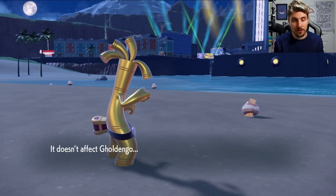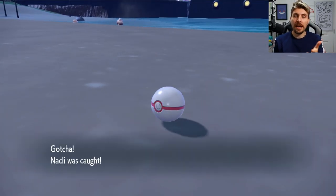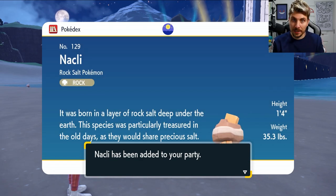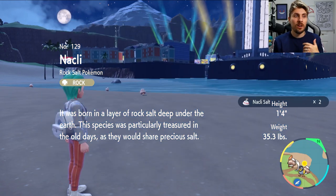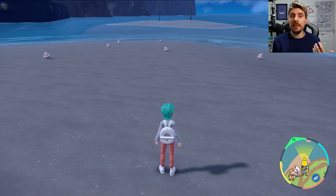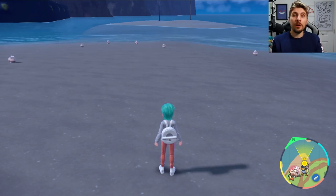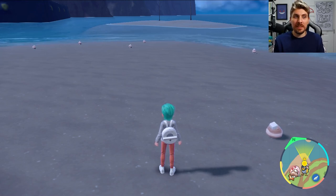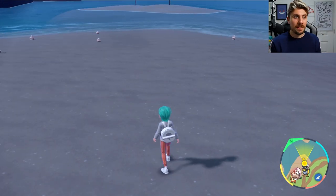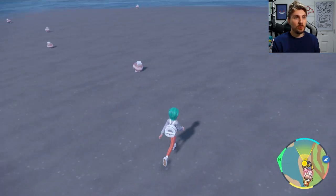We'll try to catch it in a Premier Ball — one of my favorite balls — hopefully we can catch this. We've had the Sparkling Power active with the Shiny Charm stacked on top, giving us a 1 in 512 chance of a shiny spawning. If you haven't got access to Herba Mystica and only have the increased chances from knocking out 60 Pokemon, you're still going to have good odds of 1 in 1365. If the sparkling power runs out and you're unsuccessful, just reset your game — you're not losing any resources because you dropped that hard save.